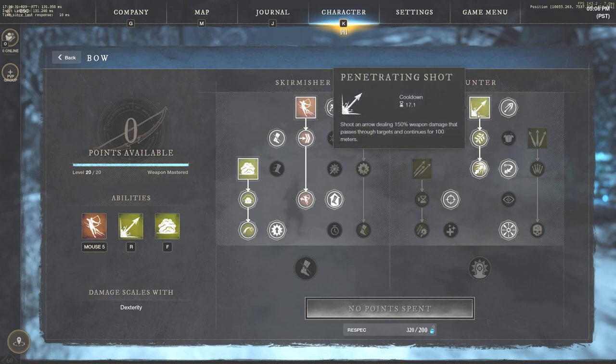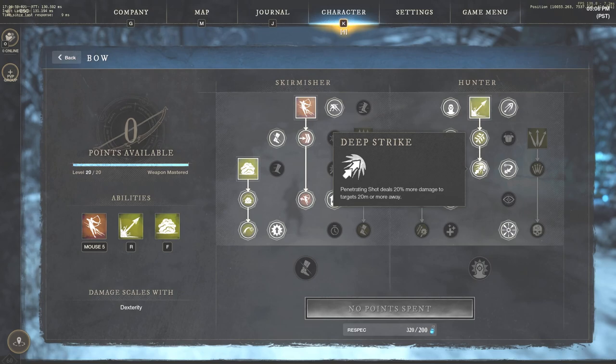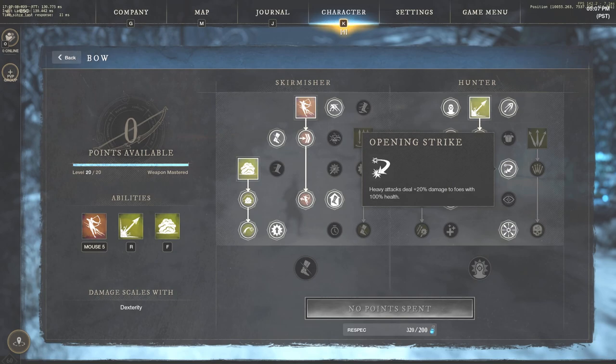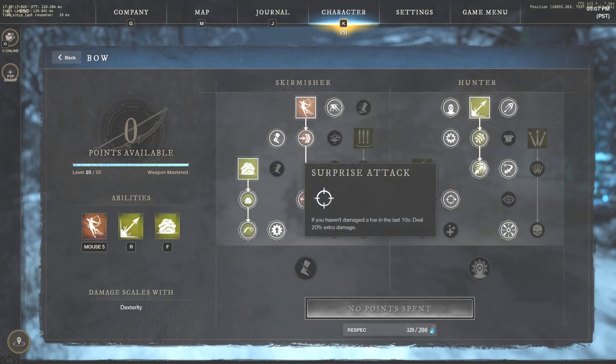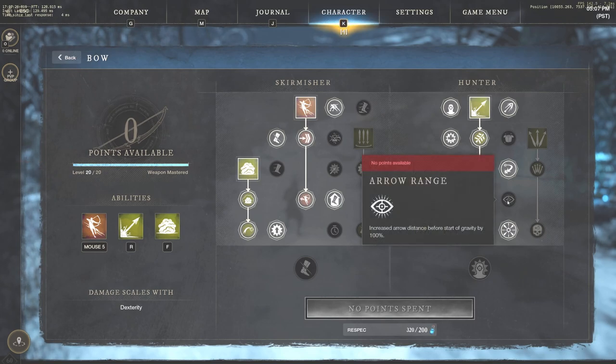The next ability I'm taking is penetrating shot. I won't go through all the passives for the entire bow build, but penetrating shot is very important — it has a very fast pullback and does 150% weapon damage that passes through targets and continues for 100 meters, so you can hit multiple enemies. I also took increased damage by 10% after each hit, and deep strike — penetrating shot deals 20% more damage to targets 20 meters or more away. I took blood-soaked arrow mainly to unlock deep strike. Some passives are absolutely insane: opening strike has heavy attacks deal plus 20% damage to foes with 100% health, and surprise attack gives 20% extra damage if you haven't damaged a foe in the last 10 seconds. Arrow range — increased arrow distance before gravity by 100% — is something we may switch to and will keep you updated on.